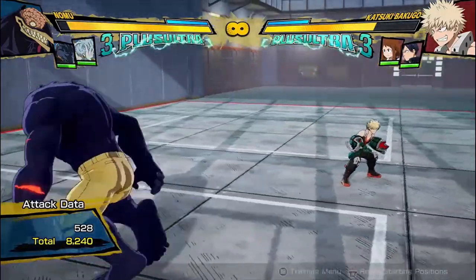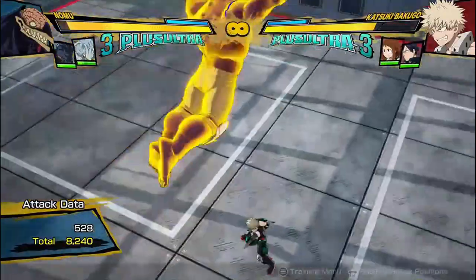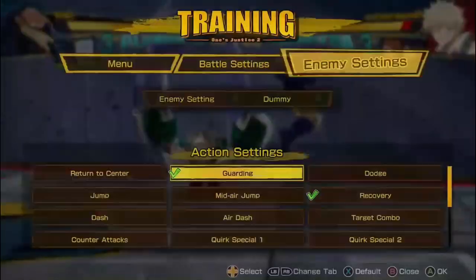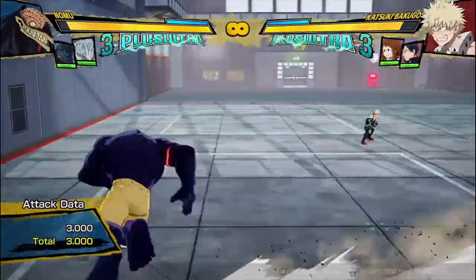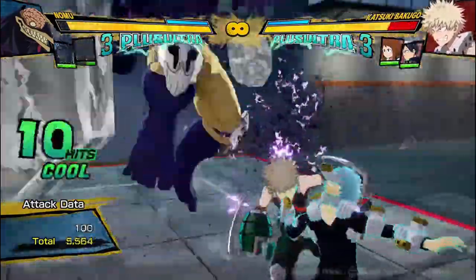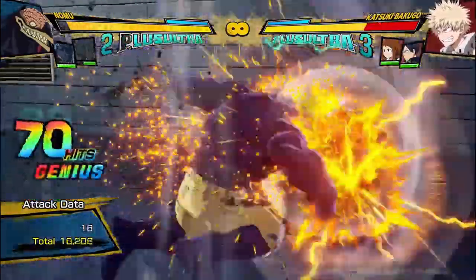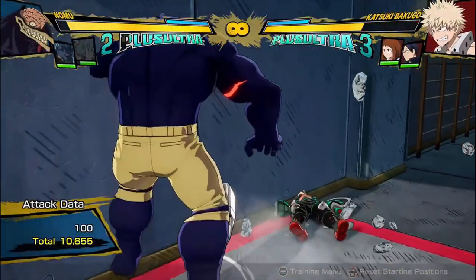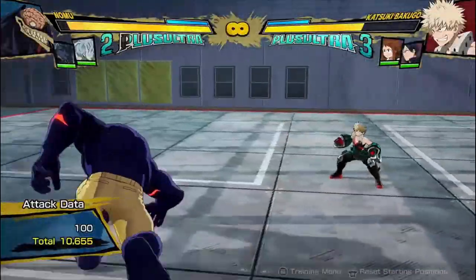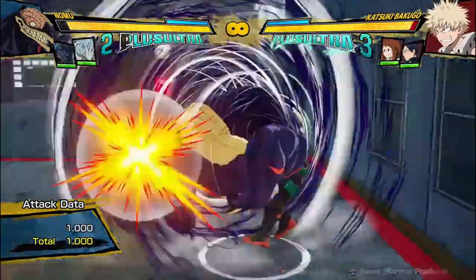That's basically all I have to say about Nomu. He has really interesting block strings using his yellow attack — he can practically always instantly break your guard unless you use a guard cancel. He has okay combos that become decent damage if you use Shigaraki or another non-combo-dedicated support. With Shigaraki I got 10,600, so he does decent damage.